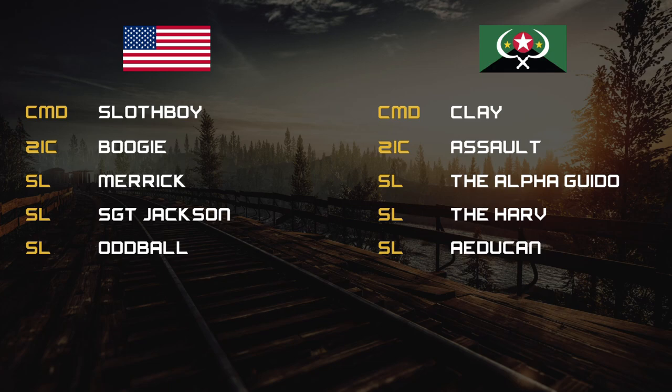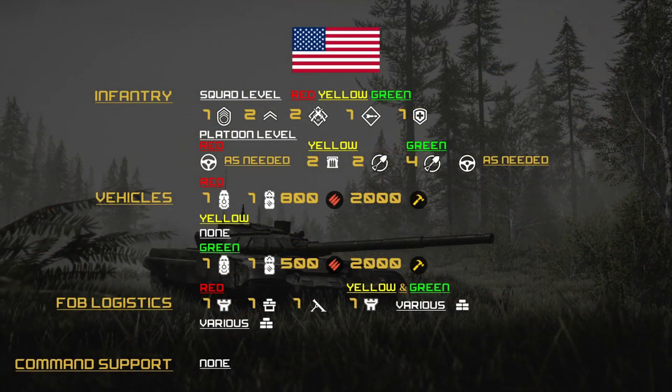Loadouts for tonight: on the US side, this is a stoplight op — we're getting a red option, a yellow option, and a green option. The US is picking the red option. For all three options they get one SL, two FTLs, two ARs, one LAT, one medic. Only red gets a Striker, specifically a Striker Logi that will be carrying 800 ammo and 2000 build.